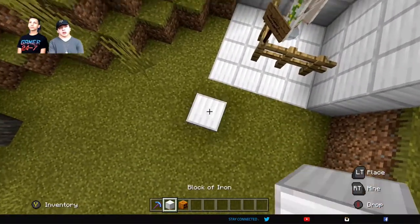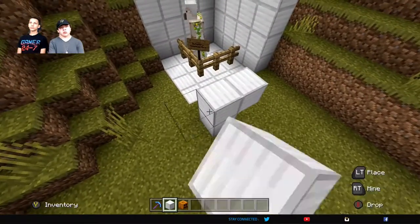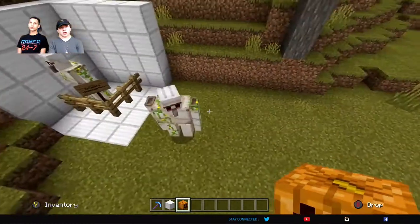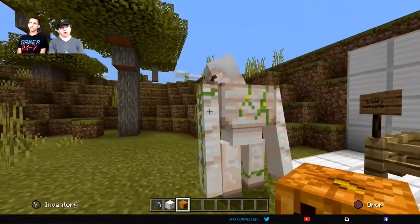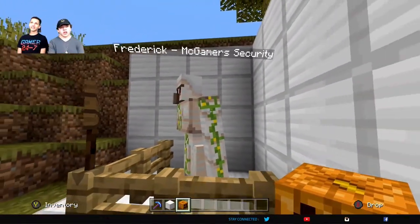So you're just going to place one, two, three — you can see a little bit of arms — and then you're going to slap on a head, and there you go, you've got yourself an Iron Golem. If you want, you can take an anvil and a name tag and name it whatever you want, like Frederick. Yeah, like Frederick for camera security.